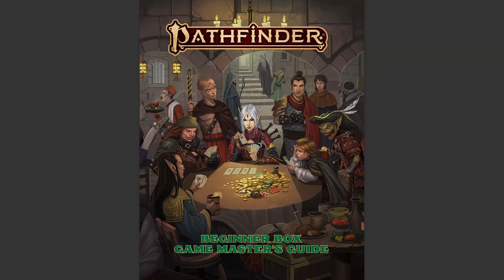Just to be clear, everything you really need to start is in that box, but sometimes it's easier to use a search bar than leaf through a book in the heat of the moment. There are two books in the beginner's box: The Hero's Handbook and The Game Master's Guide. Together there's over 150 pages of material that will generate a ton of game sessions. Out of the gate, you really only have to focus on the adventure itself, which is the first 27 pages of The Game Master's Guide.